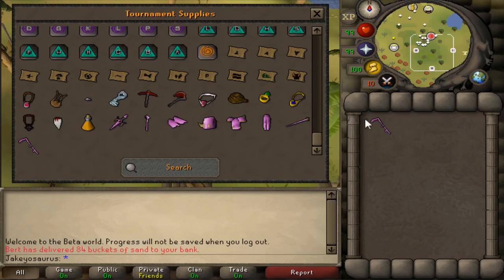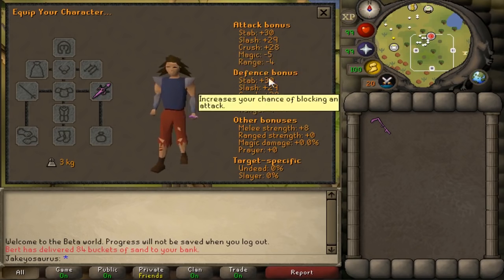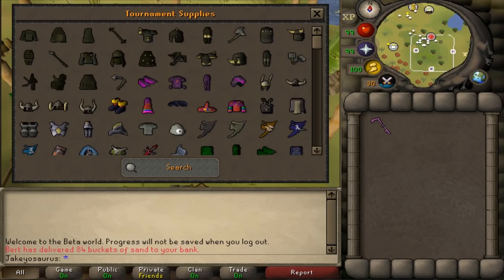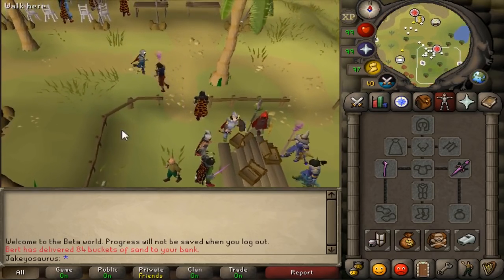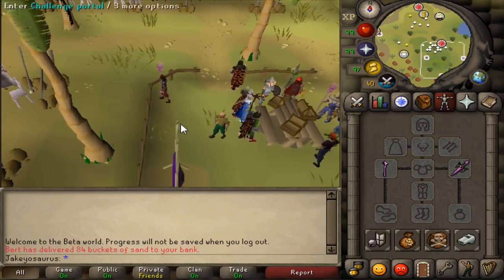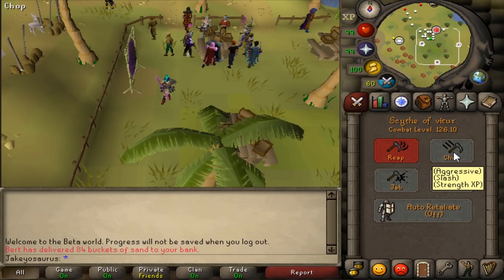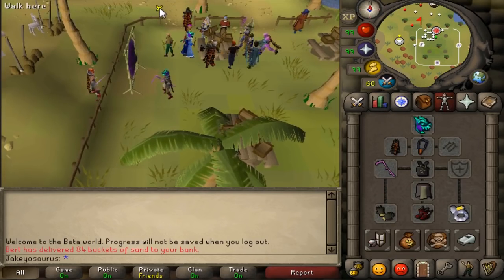So what they've done: the Scythe has been buffed. It has a higher slash bonus so it's going to be more accurate, and it's one tick faster than it was before. The Defender's defensive and accuracy stats were increased by plus three all around, so that got a tiny little buff. It doesn't say it, but the aggressive style used to be Stab — this is now Slash. So plus 143 Slash, 127 Strength bonus, but it's slightly faster.